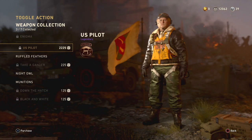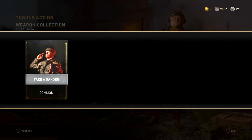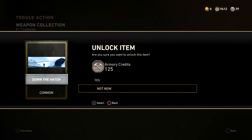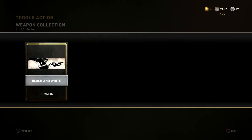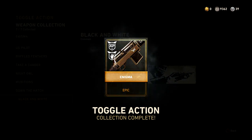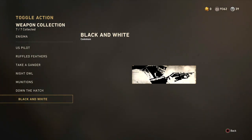We're just going to go ahead and unlock the US Pilot, just because we have so many credits. Go ahead and unlock this, unlock these two calling cards, and it is going to be ours baby, here we go. There it is — the Toggle Action Enigma Epic Weapon, it's so cool.